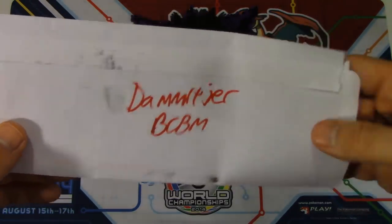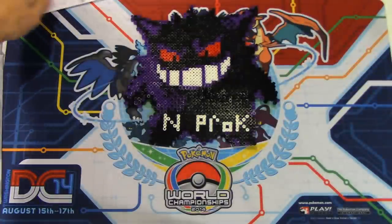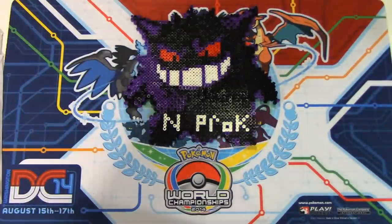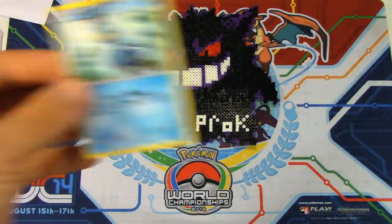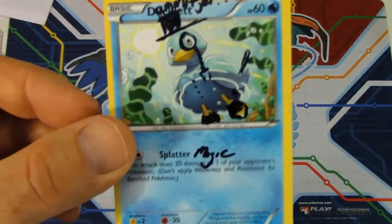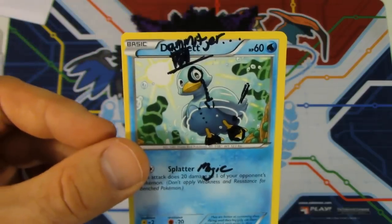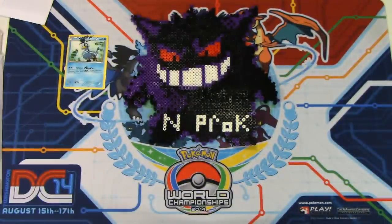We'll start off with a BCBM — actually a TCBM — from Damager. In the last video we made a trade, and I bought something from Full Art Kyogre right before Primal Clash was officially released. First, we've got a signature card — a Ducklett with a nice little top hat and monocle. So thank you very much for finally getting me a signature card. I've been wanting one from you for a while. I like to collect signature cards from other Poketubers.